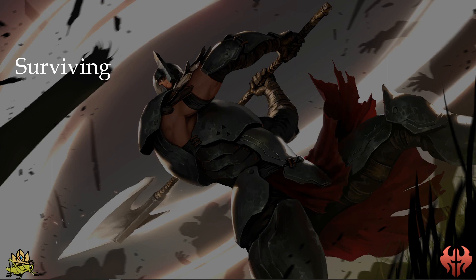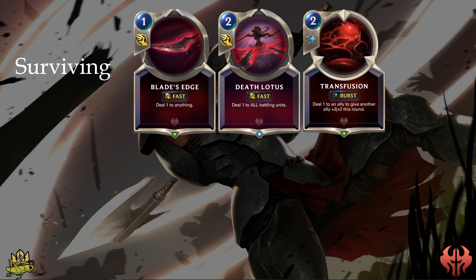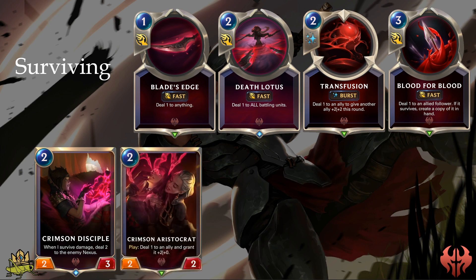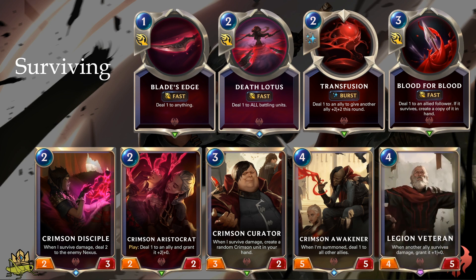Surviving has a ton of support in Noxus through cards like Plate's Edge and Death Lotus, triggering all your Surviving abilities, or Transfusion, which triggers Survive on one ally while buffing up another ally for the round. Blood for Blood is another trigger, while enabling you to copy an ally — which is especially useful with Crimson Disciple, who deals 2 damage to the enemy Nexus when it receives damage. Crimson Aristocrat triggers Survive while buffing the ally, and Crimson Curator creates more Crimson cards, which typically have a Survive effect when he survives damage. Crimson Awakened deals 1 damage to all allies, triggering all Survive abilities, and Legion Veteran gets an attack buff every time your allies get damaged — so those two cards work very well together.